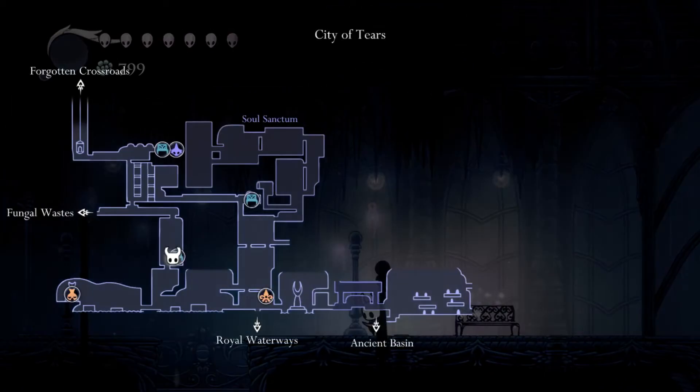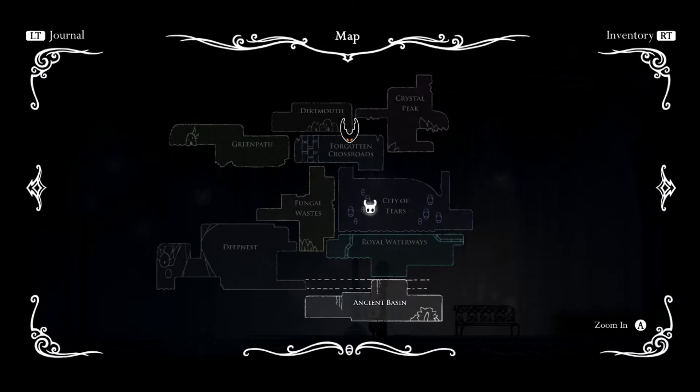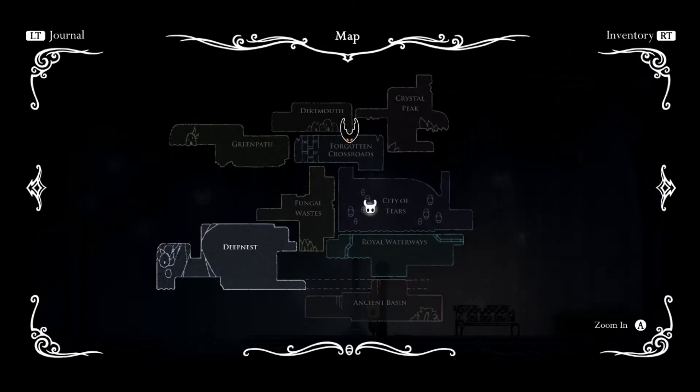Welcome back to Let's Play Hollow Knight. Last time we explored the Royal Waterways and got to the Basin — the Ancient Basin — which connects to Deepnest somehow.